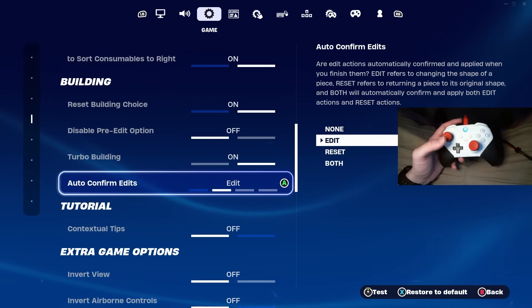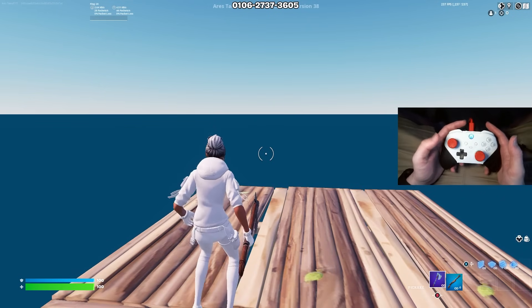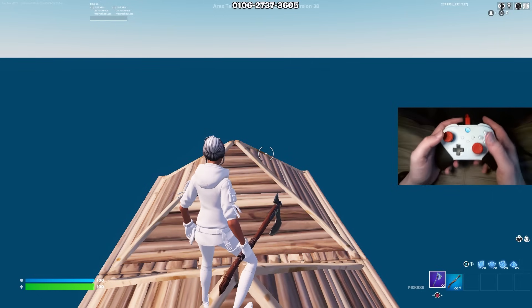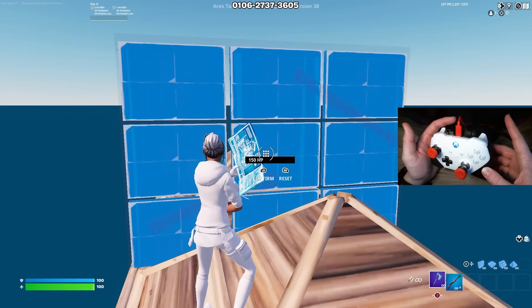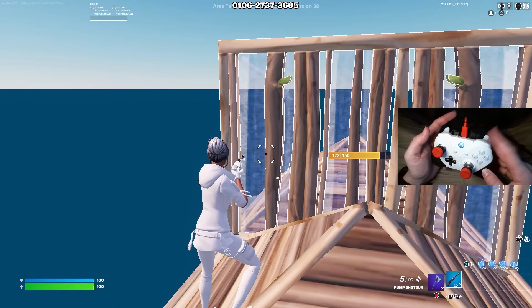Turbo building — of course keep this on. And auto-confirm edits — I recommend putting this on both. The reason I keep mine only on edit is because I have a controller scroll wheel. But if you don't have one, have this setting on both. What this allows you to do is press your edit button, press your select, let go, and it instantly confirms it for you — and the same for resetting.